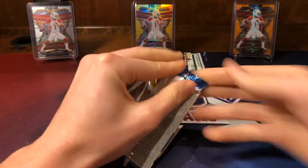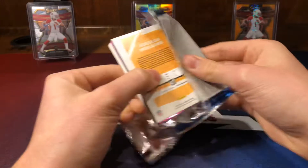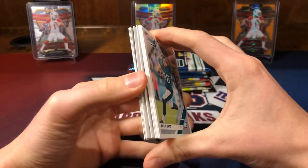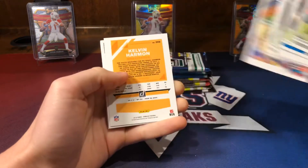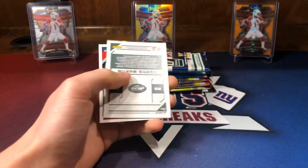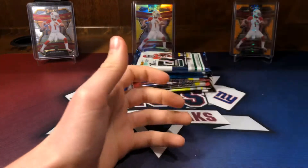First pack. We have a backwards card — not sure if it's a hit or just backwards. We have a Justin Tucker, a Kelvin Harmon out of 500, a Curtis Martin Legend Series insert, a Montana, and a Jawan Williams rookie.